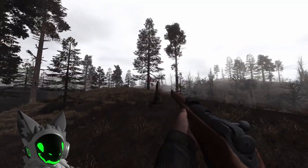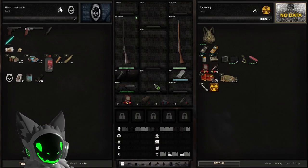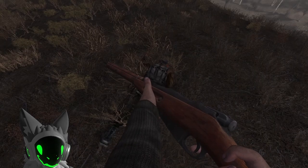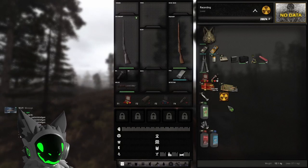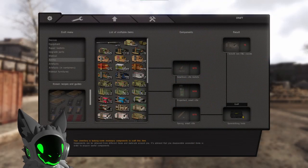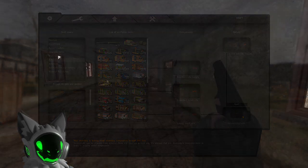Tip number 5 is also on the topic of ammo crafting like number one, but it's to do with a powdered can item. This item can be found on bandits, loners, Clear Sky, mercenaries, Freedomers, and Monolith and isn't too rare. What makes this item special is that it can be disassembled into 45 pistol and shotgun propellant, 45 small rifle propellant, and 30 rifle propellant. For example, it requires 30 small rifle propellant to make 15 rounds of 7.62x39 FMJ, so you can see why you need to keep your eyes out for this typically overlooked item.